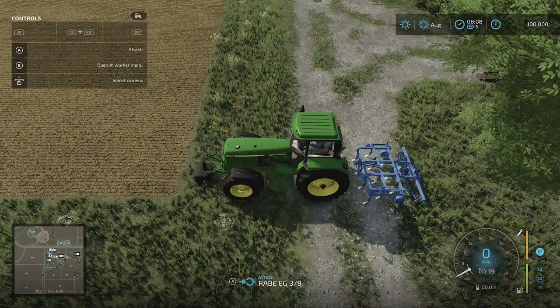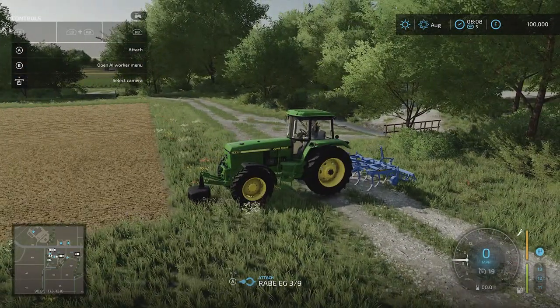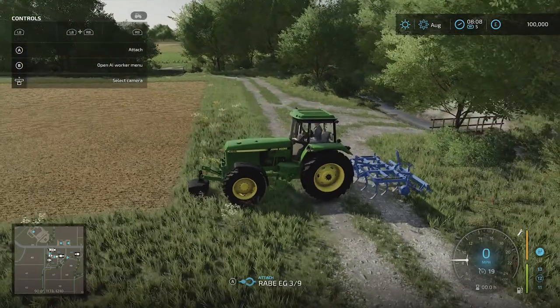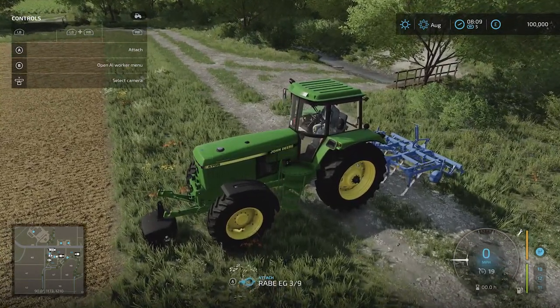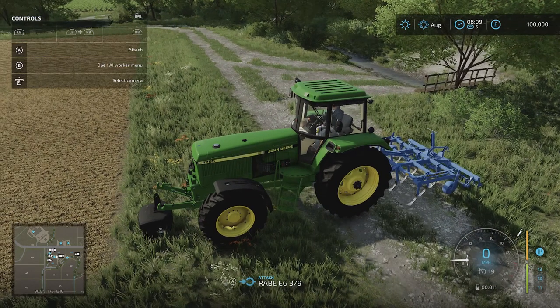So let's go back to the field that's been harvested but not cultivated. What do we need? We need a tractor, we need a weight, and we need a cultivator. I'm going to show you where you buy these in the shop if you've not got these. The starting farm gives you these as a default to learn the basics, but if you want to buy them from scratch we'll do that in just a sec.